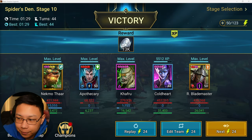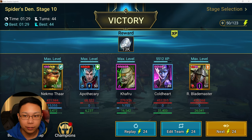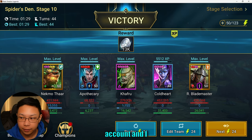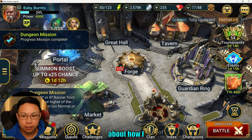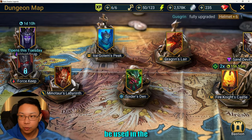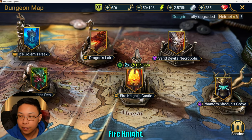Hello guys, and welcome. Today we're going to be talking about Reflex Coldheart. I recently just summoned a Coldheart on the free-to-play account, and I wanted to talk about how I have her built. I wanted her to be able to be used in the dungeons, specifically Spider and Fire Knight.